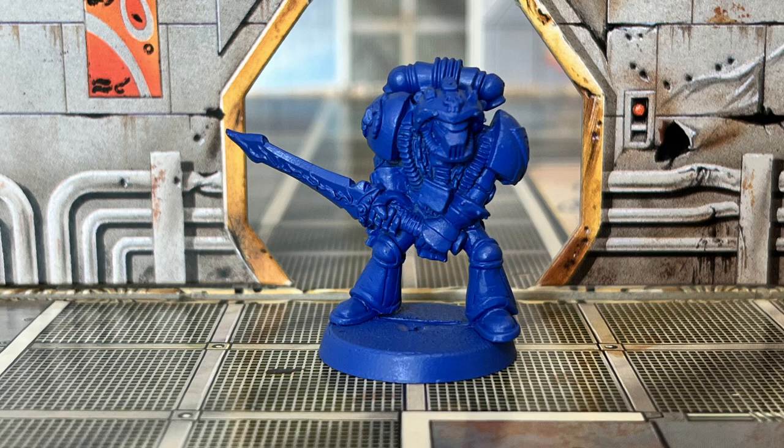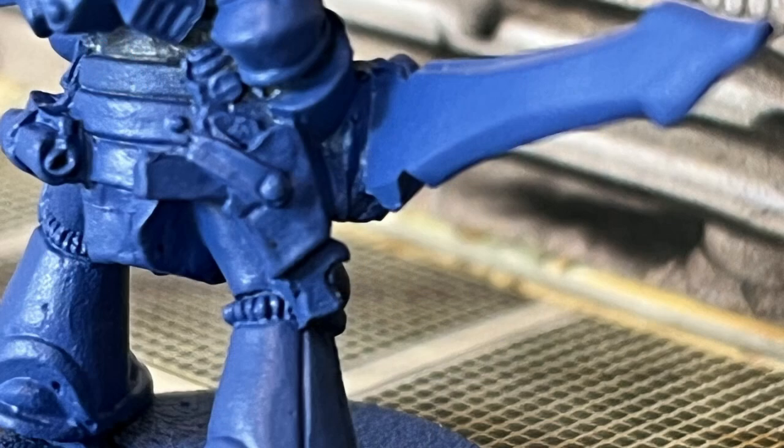This is a librarian with double-handed force sword from the 0145 Space Marines range from 1989. Technically for Advanced Space Crusade the librarian should have a bolter too, but this chap does have a holstered bolt pistol, so that's close enough for me. He was too damn cool to pass up.